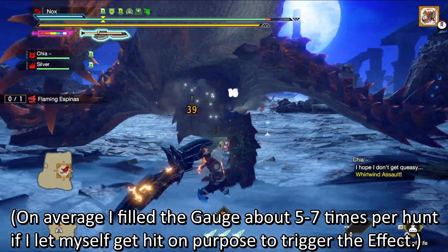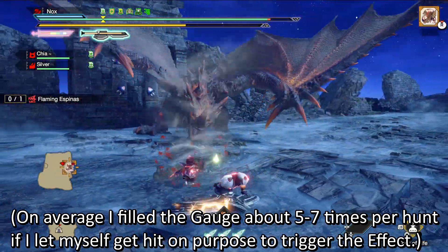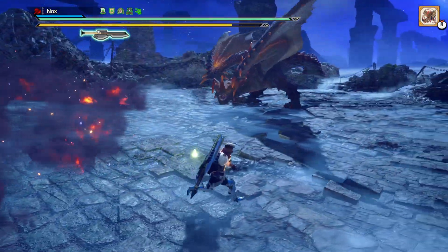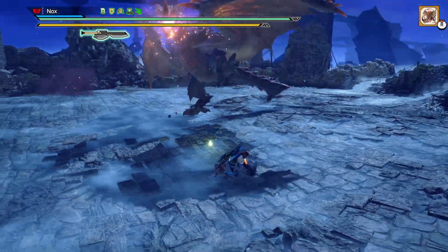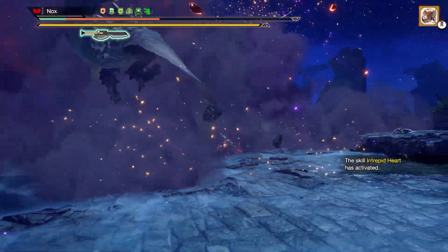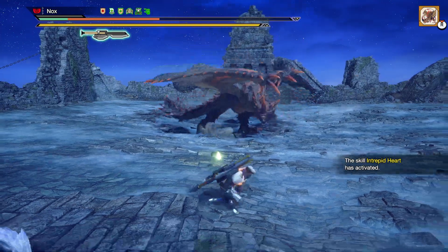This skill can either be an incredible safety measure or be used as an offensive tool. But it's important to know that the skill cannot negate damage reactions from attacks that fall into the super category — these are the attacks that send you spinning through the air when you get hit, like the Flaming Espenaz nuke for example. You can see that the skill saved me, but I still got sent flying by the attack.